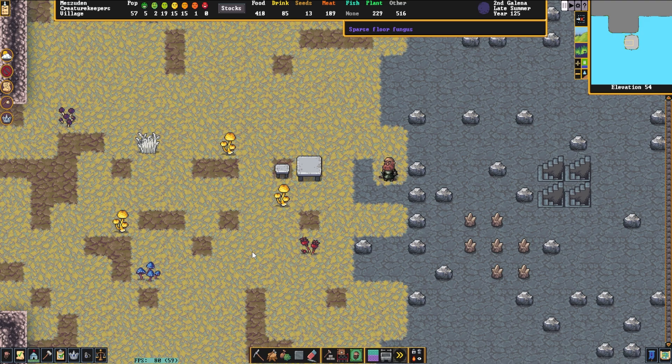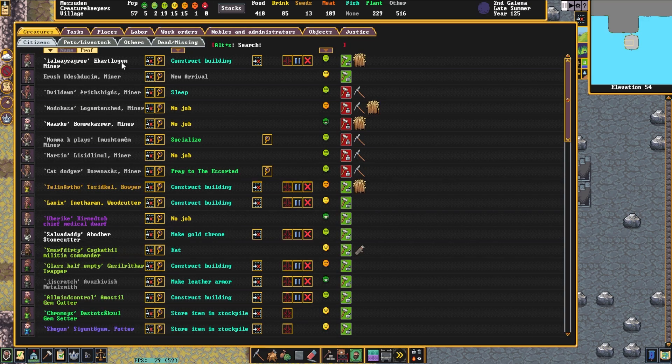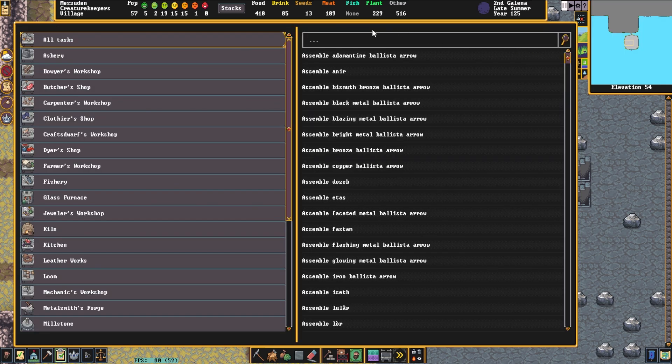What we now have the ability to do is they will count and keep track of our inventory, and we also have access to a new screen. If we click on any of the little options down here, there's a tab that says work orders. There are no active work orders. This allows us to automate jobs for our fortress and make sure that jobs get done when we need them.